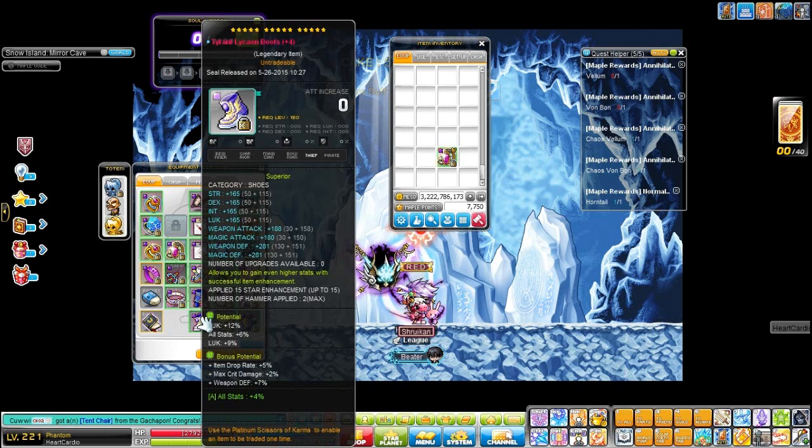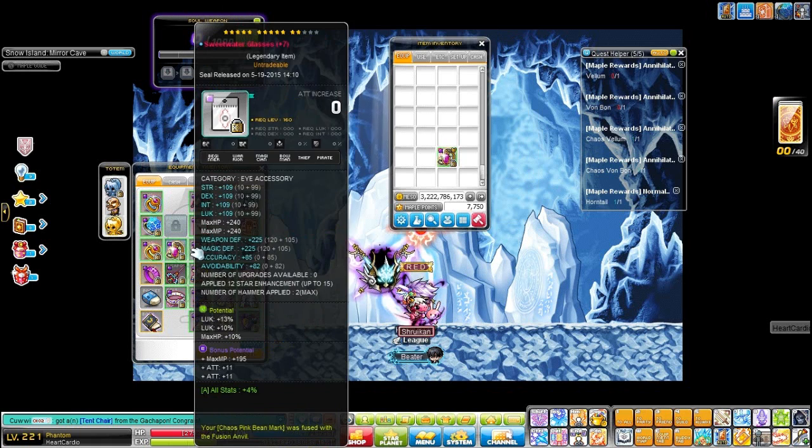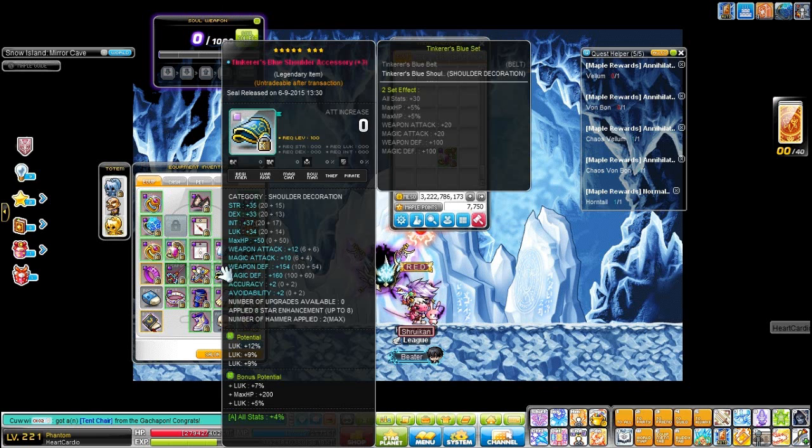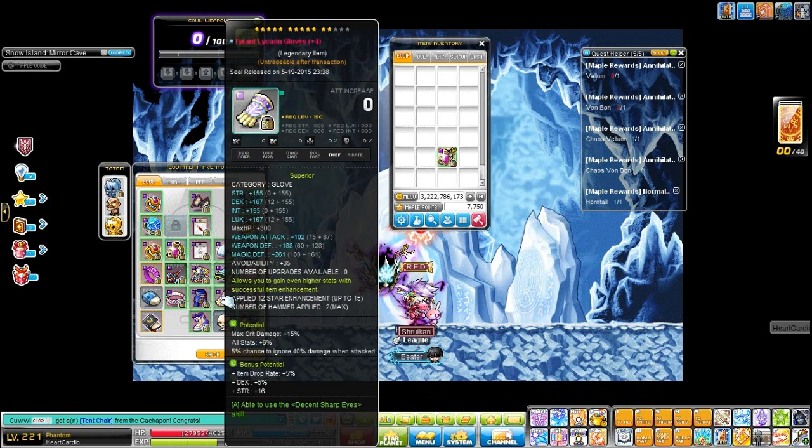My earrings are 30% luck and 7% luck on the bonus potential, so they're nice. My gloves are 15% max critical damage, 6% all stats, and bonus potential — like I said, 5% drop rate. It's always good to have that.